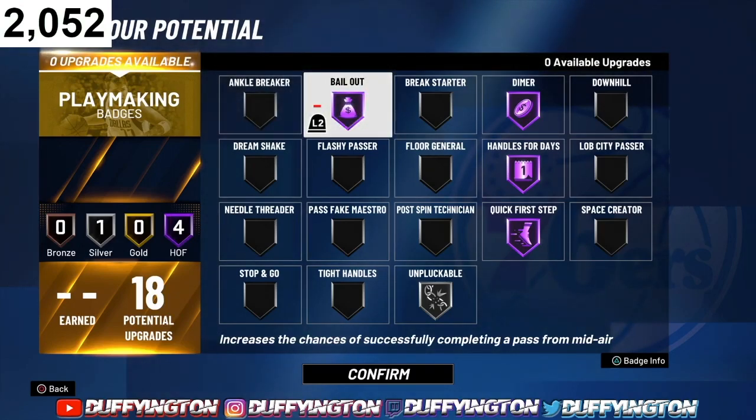For playmaking, we got 18 badges — going with Quick First Step, Handles for Days, Dimer, Unpluckable, and then Bail Out. Perfect badge setup. Bail Out is a necessity — if you go up with some crazy stuff and get a bad shot, just bail out of it.